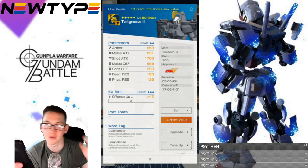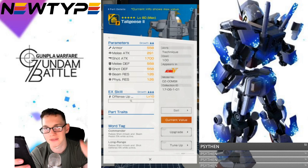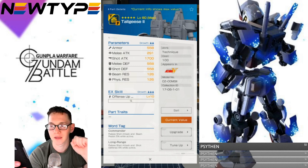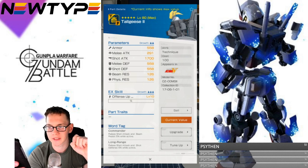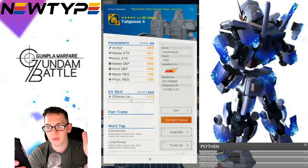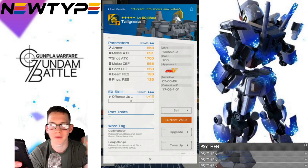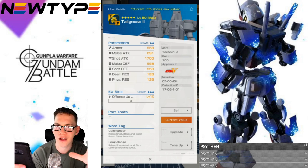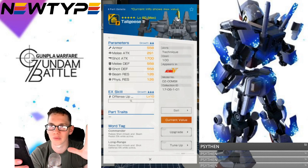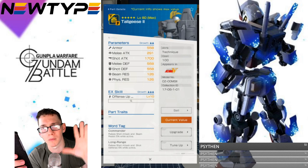I love the Sumo head, but this is definitely taking it to another step. Seven seconds into the match and you're going to start doing immense amounts of damage, and you can max this up to level 10. For word tags, it has Commander, raise shot attack, and beam resistance — 5% while active — and long range, raise shot attack, and shot defenses — 5% while active. You're going to want shot attack as high as possible with this unit. I feel this unit is more keen to mid-range shooting. I don't really think this is a top-notch infighter or melee-oriented suit.